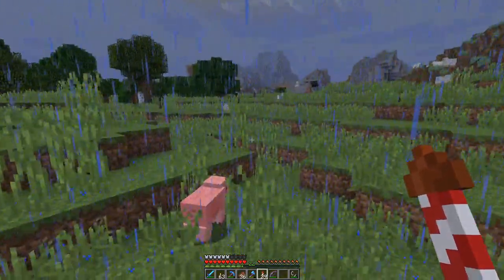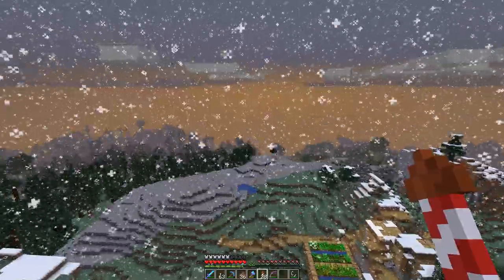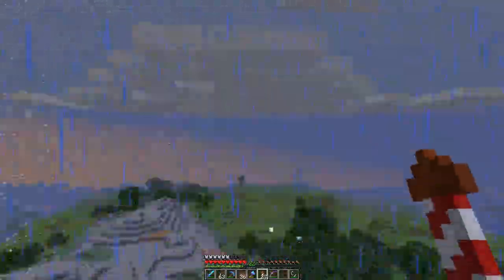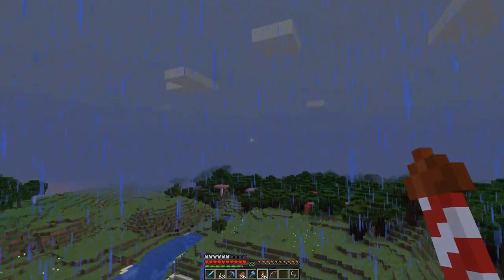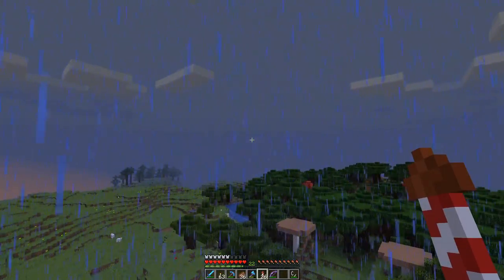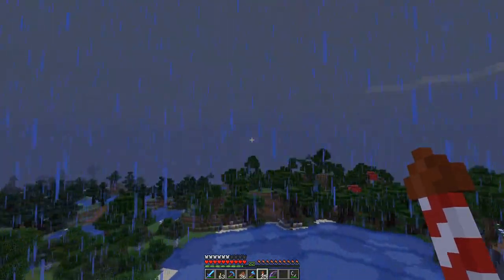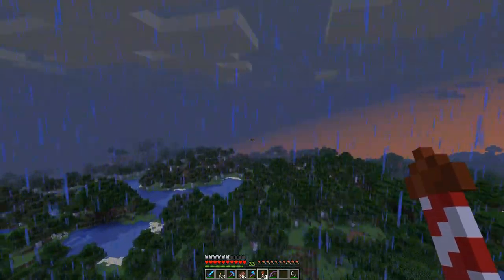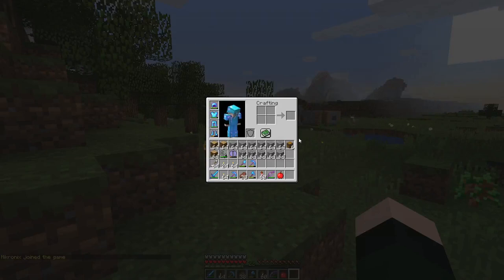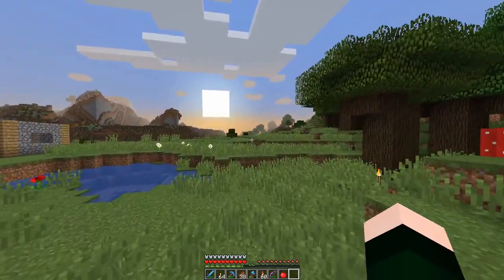We have the village around us and there are planes nearby too. It would be good to find a stronghold around here so we can go to the End and get a new elytra because this one is slowly dying. Imagine finding a woodland mansion - I think they should be added in this version. We're back with some resources for the house and it's getting to nighttime.